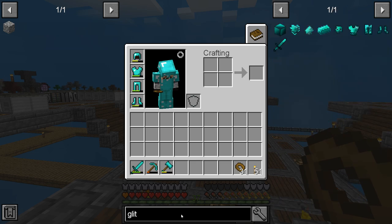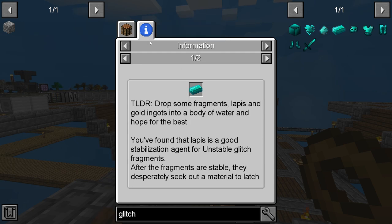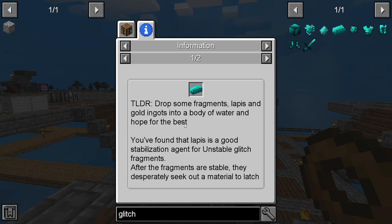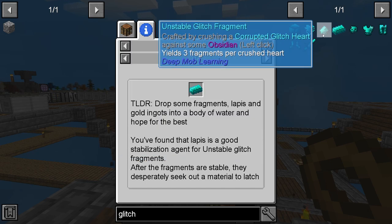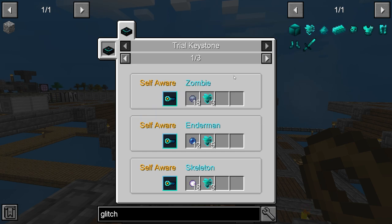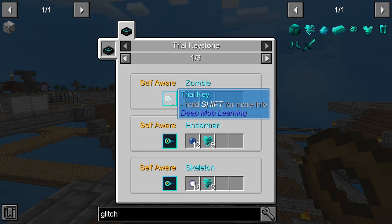If you look for glitch, the glitch pieces take glitch infused ingots. Reading the information here, it says to drop some fragments, lapis, and gold ingots into a body of water and hope for the best. You get the ingots from fragments, and the fragments are crafted by crushing a corrupted glitch heart against obsidian.